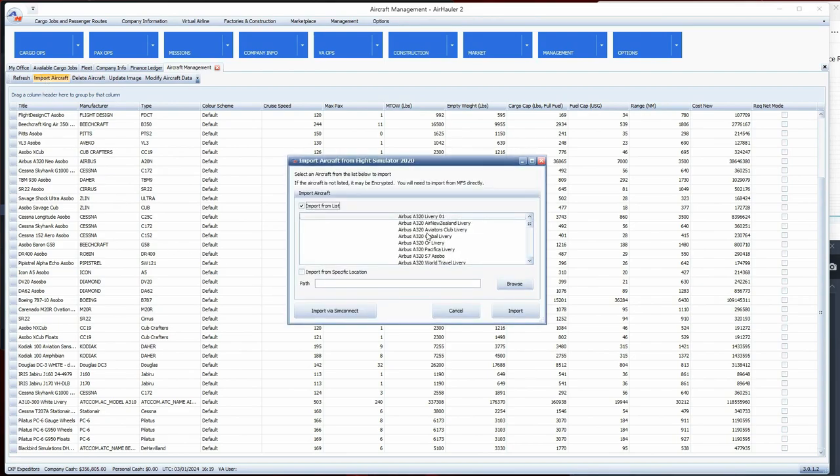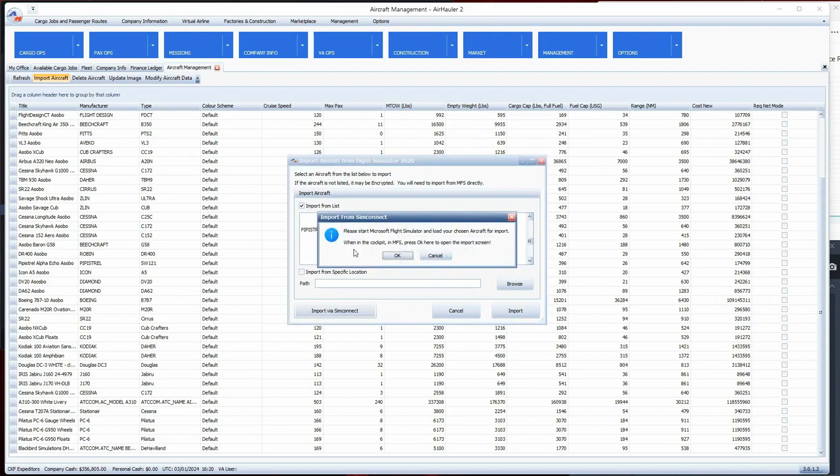Some aircraft may be on the import list and you can easily import them - like if I wanted to bring in the ski variant I could click on it and import it directly. If your aircraft is not on the list, you can either import from a specific file path location, or if it's an encrypted one, you can import via SimConnect.